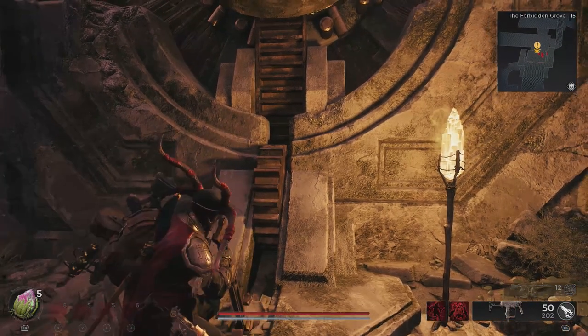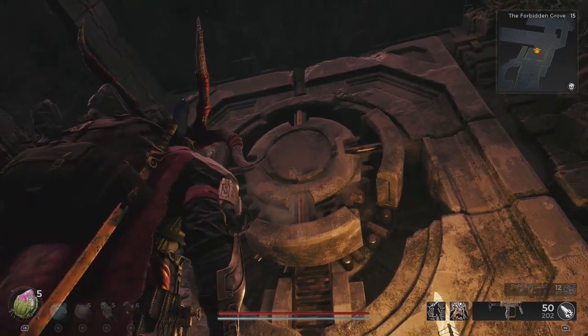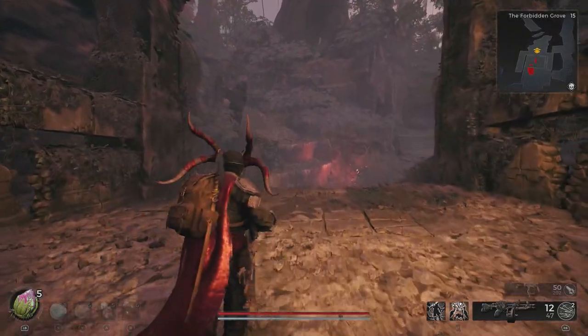I'm going to show you on screen how to get into the Ravager's Lair. You will need to have gone through Keola's Rest and taken down Keola's Shadow. You can find a link for that boss below the like button. Once you've done so, head back through to the Forbidden Grove.